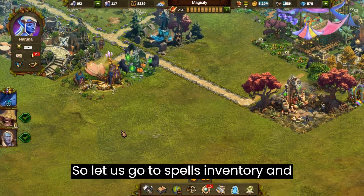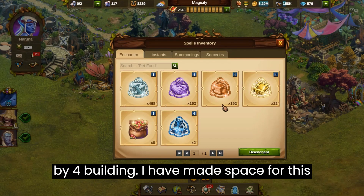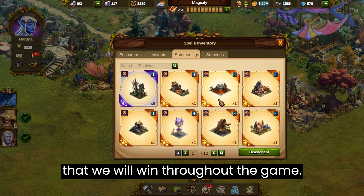So let us go to the spell inventory and collect it from the summonings. It is a 4x4 building. I have made space for this building and the other chain buildings that we will win throughout the game.